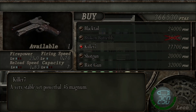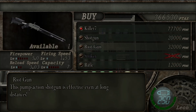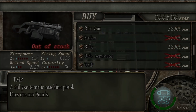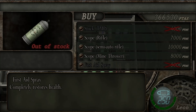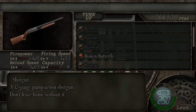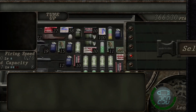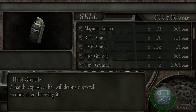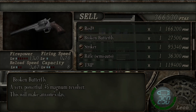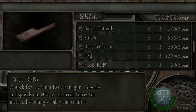The Killer Seven is actually pretty good, but the Broken Butterfly, I feel like, would be a little bit better. That's just my opinion. Wait, have I bought any upgrades for the Broken Butterfly? Yeah, one capacity upgrade. How much is the Broken Butterfly? $27,500 to sell it.